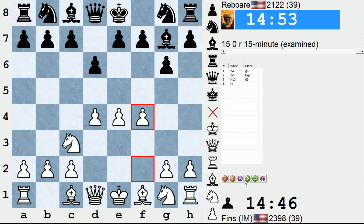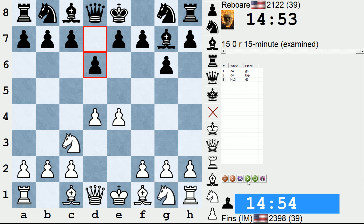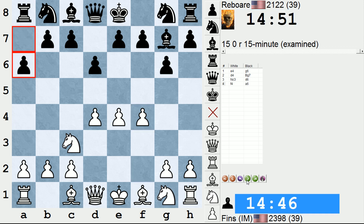So I played f4, gaining more space. There's nothing wrong with a more positional, slower treatment like knight f3, bishop e2. But if you want to take the bull by the horns in this opening, you play f4. I think this is clearly the most challenging move to black in his setup.